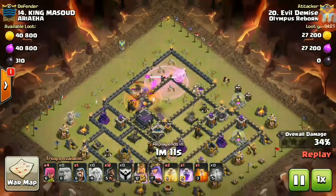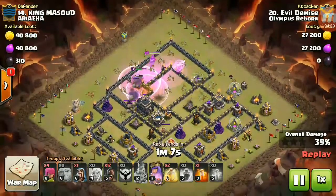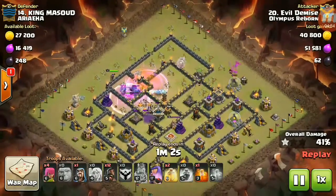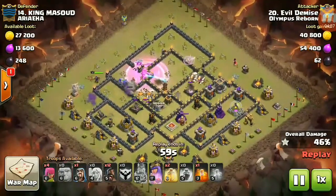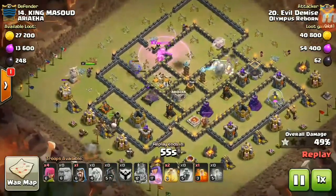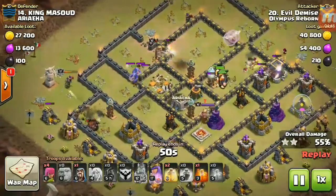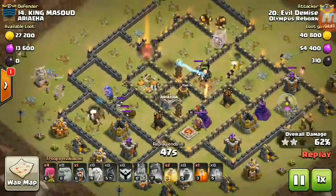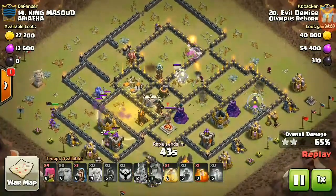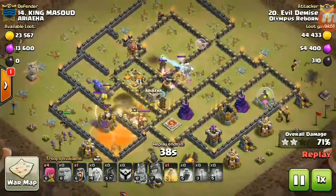A rage spell goes down to keep everything boosted. There's an enemy clan castle, so poison goes down to slow them down. A second rage spell is dropped to boost the bowlers. The bowlers bounce a bit into the wall, but they take out the inferno tower. Giants are tanking on one side and the hog riders are working on the other side.